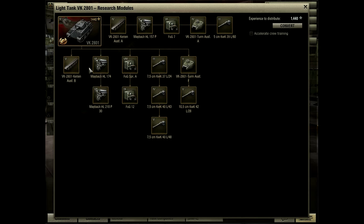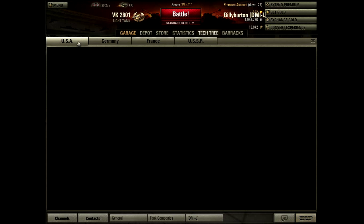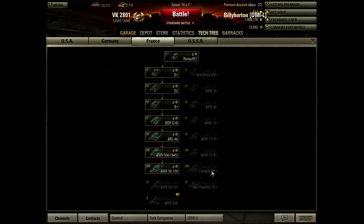So you can buy new tracks, a new engine, new radio, new gun, or a new turret. Or you can expand into the tech tree down a certain line — whether you want to do tank destroyers, heavy tanks, the other heavy tank tree, the medium tank tree, or artillery. And while we're here, you can look at the American tank tree. They just introduced the French tank tree in the last patch, so it's still fairly small.